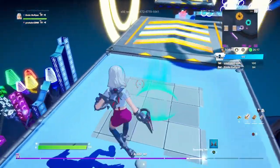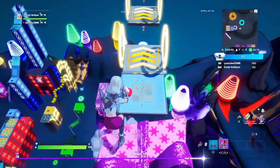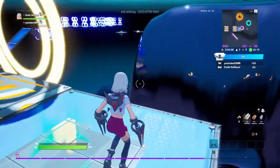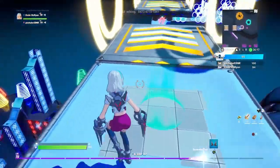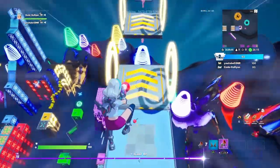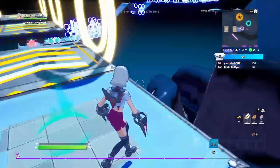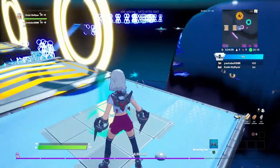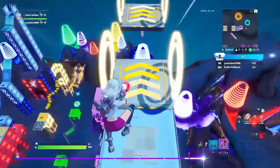To summarize: load up a creative match — it can be no-fill or fill, but fill is best so people don't bother you. Leave your game on, go do anything else you want, and you'll unlock 15k XP every 15 minutes with supercharged, or around 8k without supercharged. It's a very sick way to tier up fast.